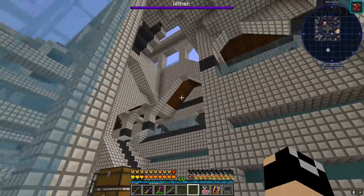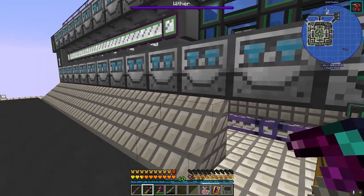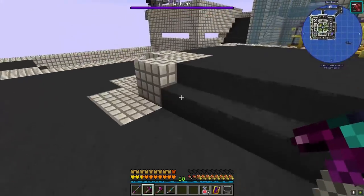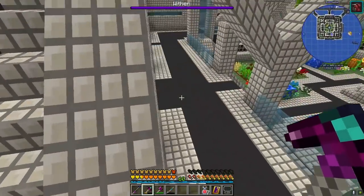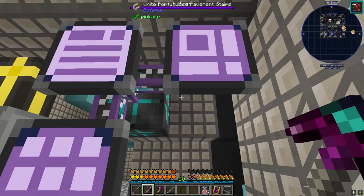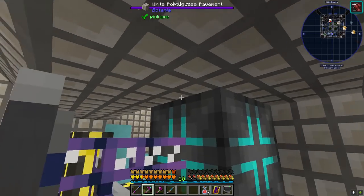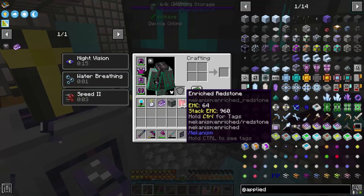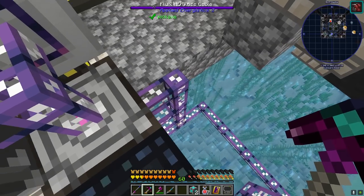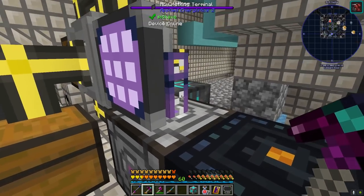We have channels one through four on interfaces, channel five on the storage bus connecting to storage, then six, seven, and eight up here — so that's our limit for this first set of channels. But we're going to use a workaround to give ourselves more channels pre-ME controller. What we're going to do is cut out the pattern terminal and interface terminal and leave just the crafting terminal, freeing up those two channels. We'll pull this up and put the crafting storage down here for now.